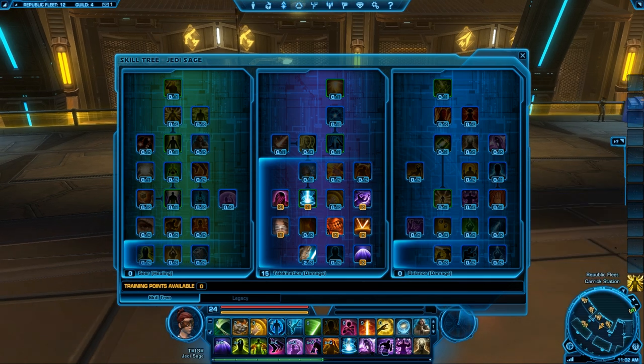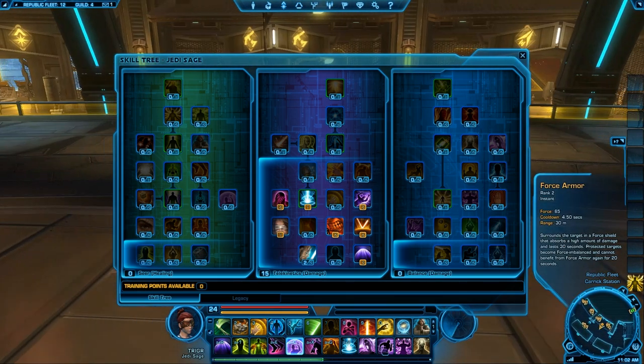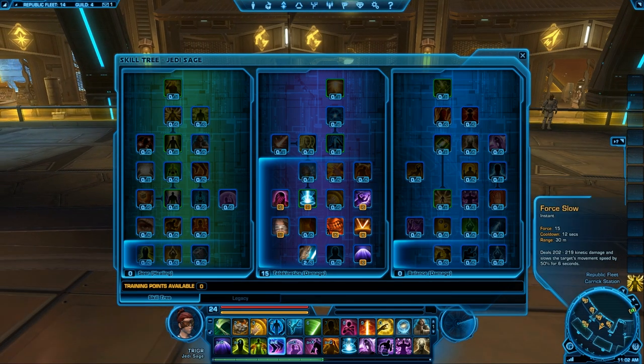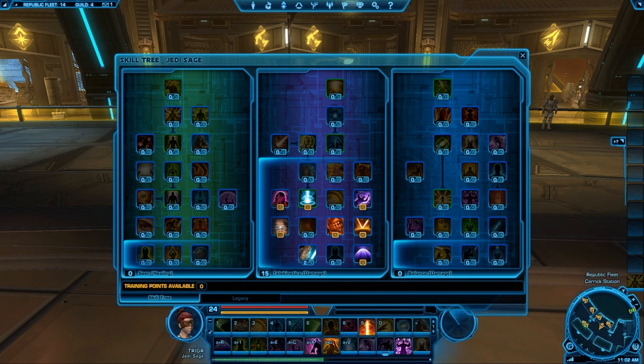If you rotate those in a good combination, you can essentially kite somebody. Not to mention we have force armor and force slow. There's a lot of things you can do to keep the enemy at bay, especially since you're a support class. You're not really made to be up in an enemy's face casting spells — they're obviously going to interrupt you, and the knockback will prevent you from doing damage.